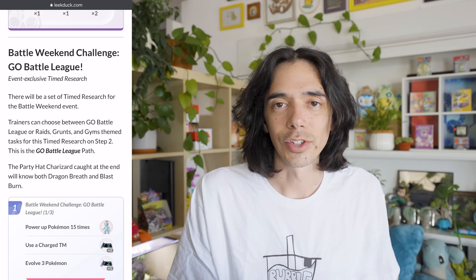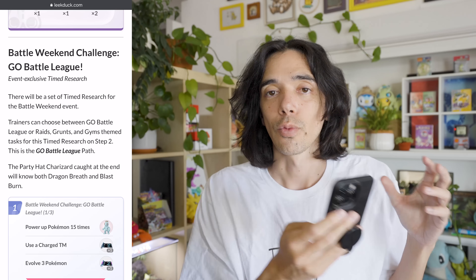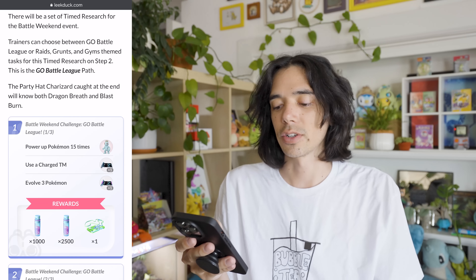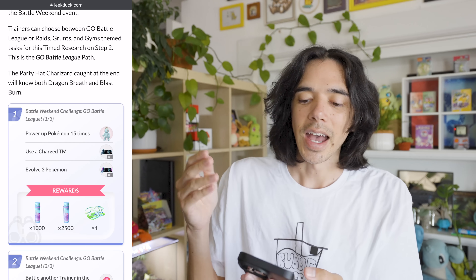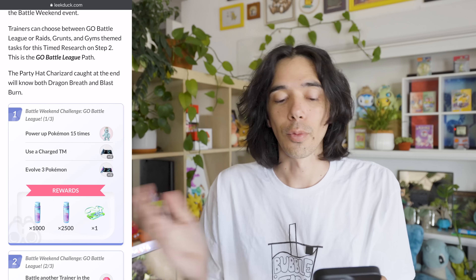But that's not all. This weekend, there is also another timed research focused on battling. You can choose to either complete Go Battle League-related tasks or raid battle-related tasks. Step one is going to be the same for both: power up Pokemon 15 times, use a Charge TM, and evolve three Pokemon. Rewards include a Machop, two TMs, some Stardust, and a Battle Pass. Then you can choose whether you want to go on the Go Battle League path or the Raid path.